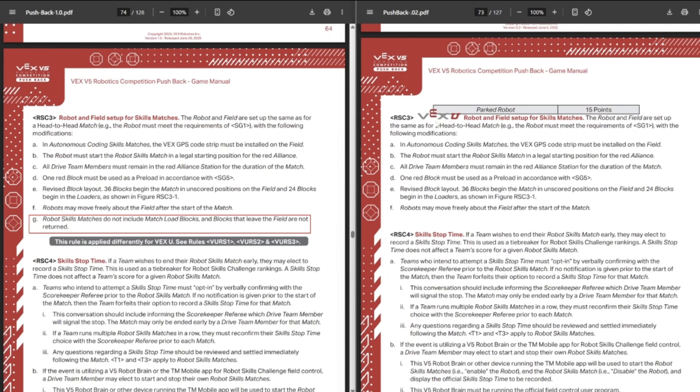They also changed some formatting things — I really like the way they put the gray box at the bottom. They went ahead and added point G, saying that you cannot max-load blocks in skills, which was kind of already there, and that blocks that leave the field are not returned, which wasn't already there. So I guess it's good they fixed what happens if a block goes out of the field in skills, but again, that's not really anything big.